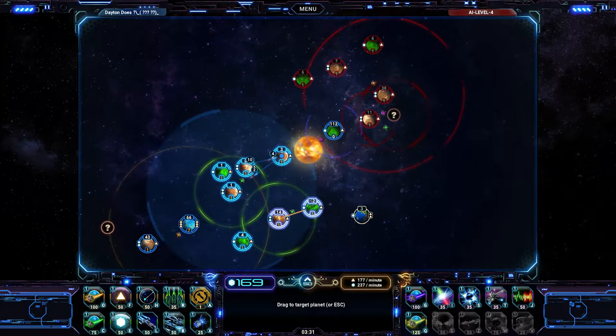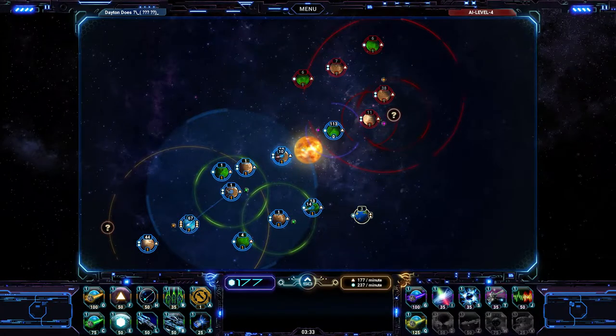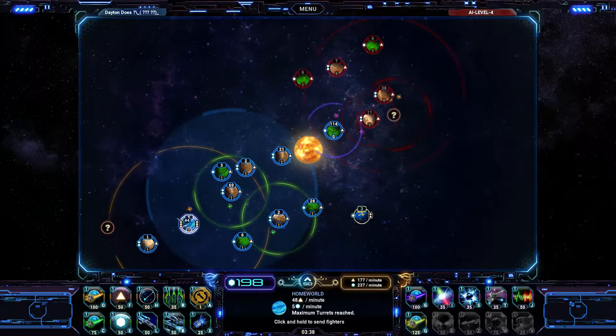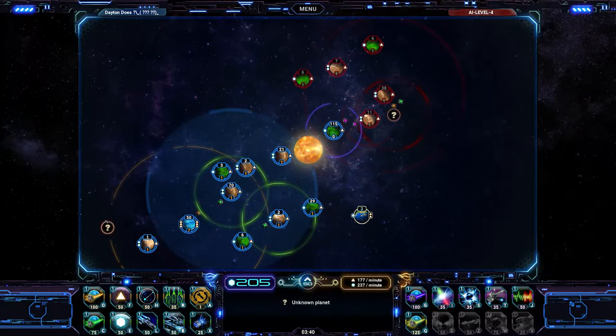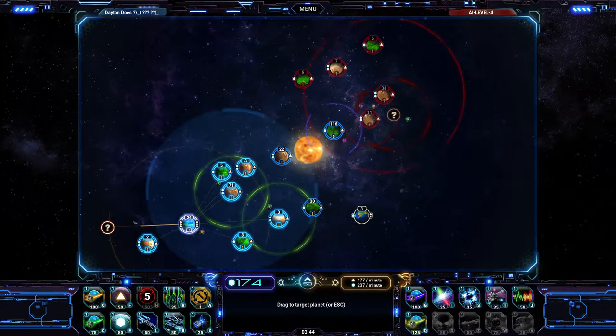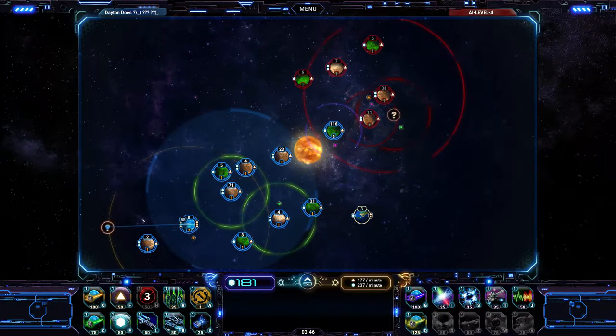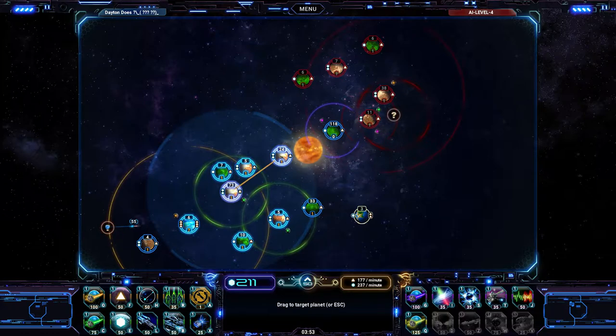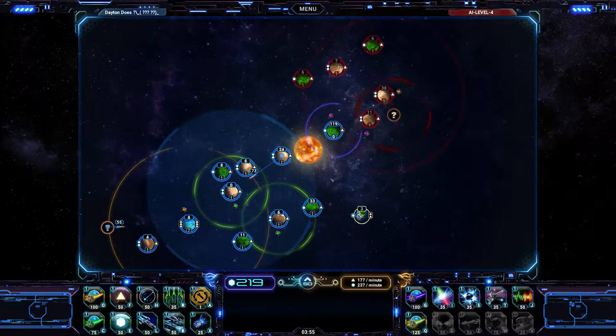So we're going to try and hold this down as best we can. I've got plenty of fighters on these planets — kind of forget about the ones in the back. I can't quite jump to this planet, so let's do the hyper distance chamber. Travel distance increased, so now we can jump over to this planet over here. There's a lot of hotkeys and stuff, although I don't have many of them memorized, mostly depending on the mouse.